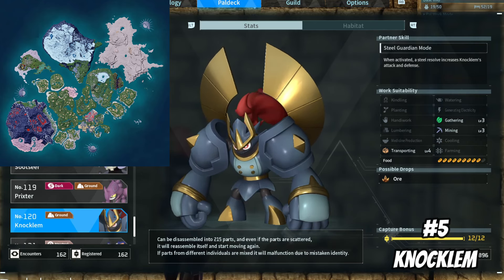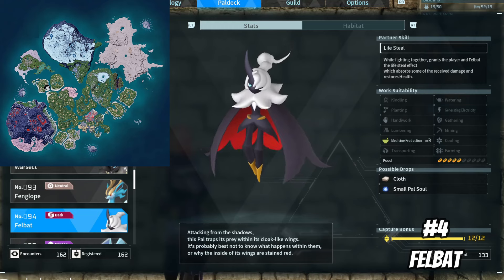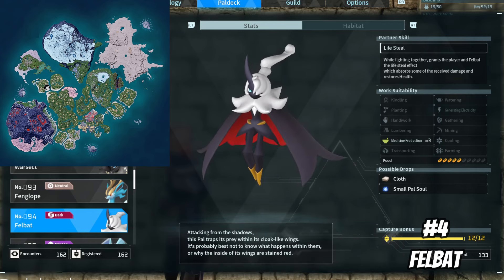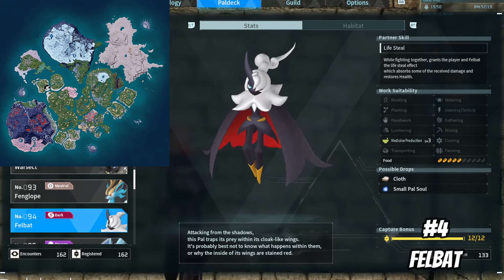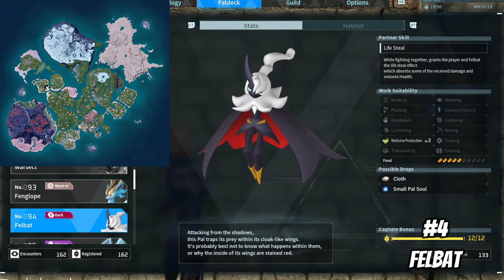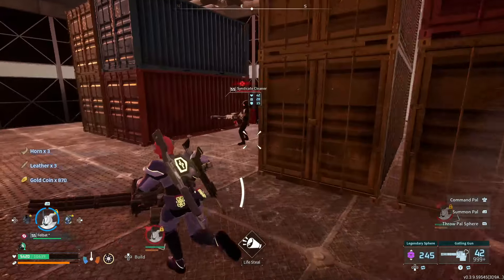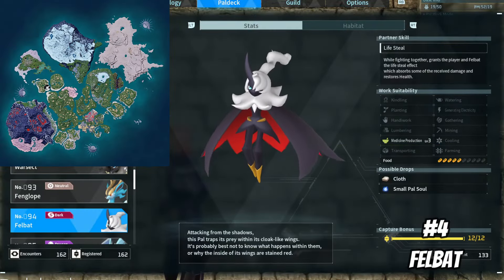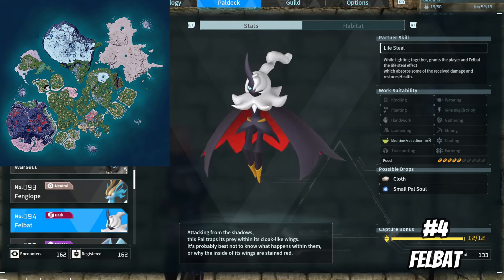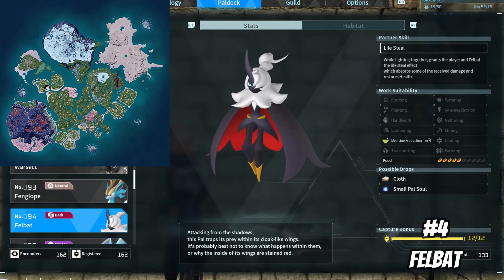At number 4, and it's actually a PAL I just started recently using, that's going to be Felbat. I've known about Felbat for a while now but never really used them due to using a wide variety of different PALs already. However, thanks to a viewer who suggested I make an upgrade guide on this PAL, after making an upgraded version and using them for a bit, I've come to find them a very useful PAL in combat. Their partner ability grants the player and Felbat a lifesteal effect, which absorbs some of the received damage and restores health. Unlike other healing abilities such as Lilien's partner ability, there isn't any sort of cooldown on this lifesteal, which is pretty nice. There have been many times where I've lost a battle due to something as simple as fire damage, but having a PAL that grants a player lifesteal can easily prevent situations like this from happening.